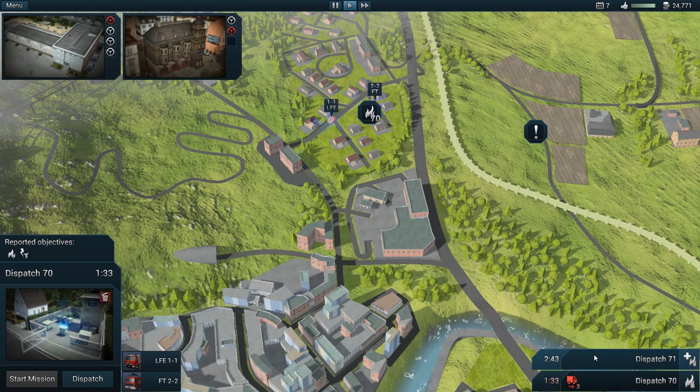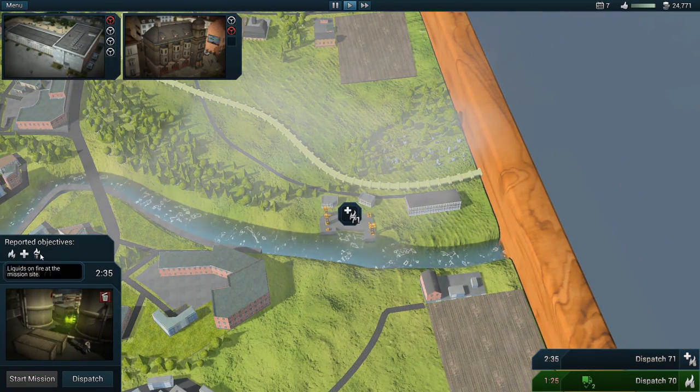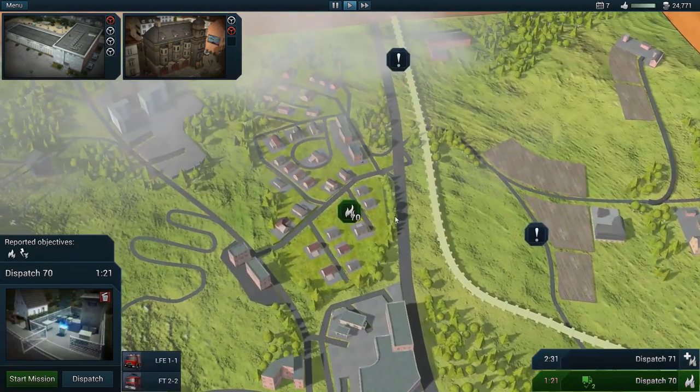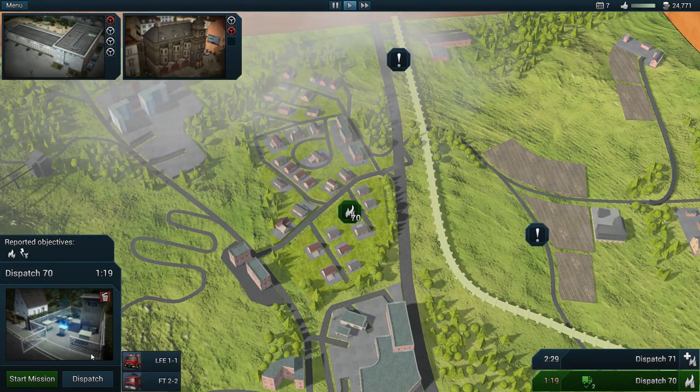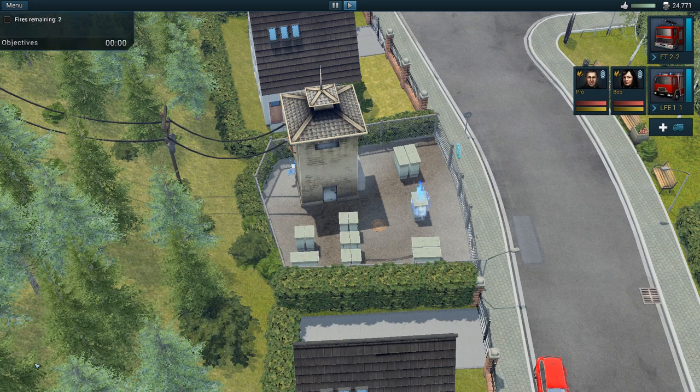We got another fire that came through — looks like another factory type fire. It looks like liquids are on fire. I don't even know what that means. I wonder if I missed a tutorial for that one. We have to dispatch the foam for that one and the water tender. Let's deal with this electrical fire first — this is a new one I haven't seen before.